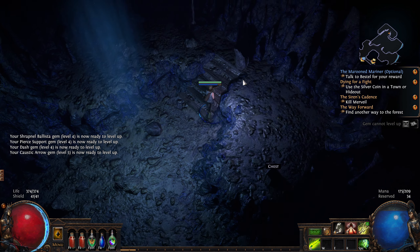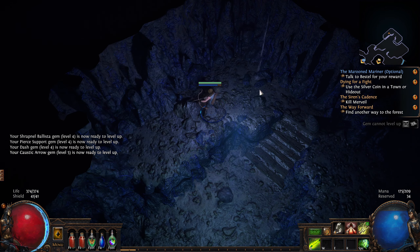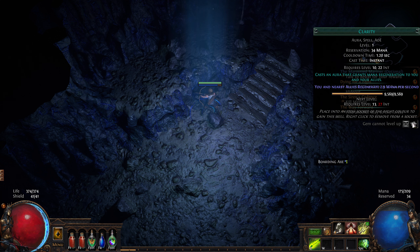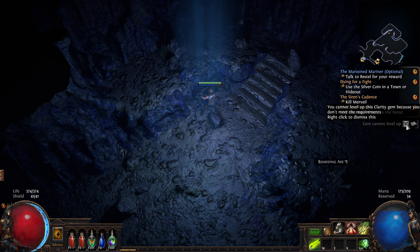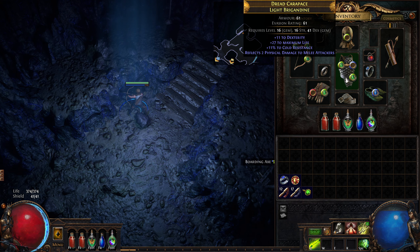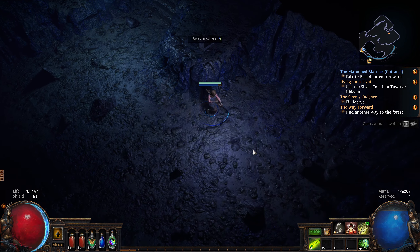Lots of things just leveled up — let's get them all leveled up. If you're on console, your gems will level up automatically, though there is a way to stop them. On PC you need to level them manually; if you want to stop a gem leveling, right-click the plus arrow. The Clarity gem here is grayed out — we can't level it because we need 27 intelligence for the next level and we only have 24. That's why in some gear you look for plus Strength or plus Intelligence.